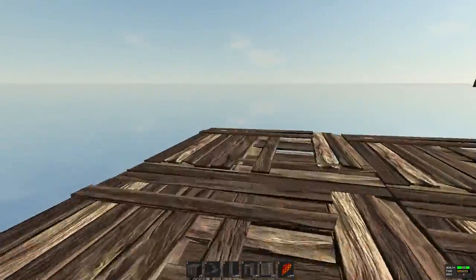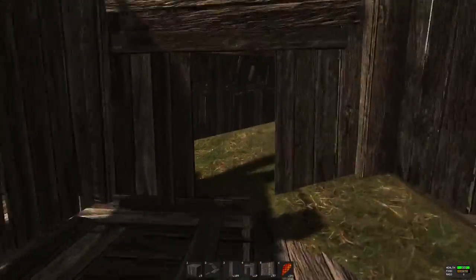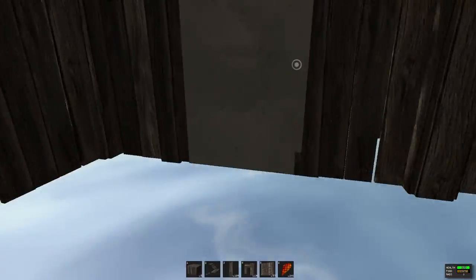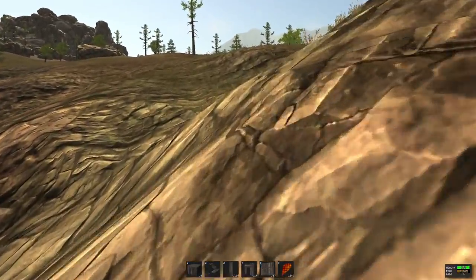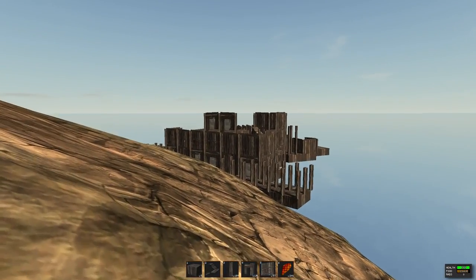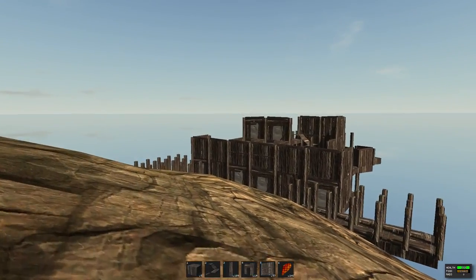You just build your metal base back here and keep building your wood base up with wood, and pretty soon you get a humongous complex that is pretty much quote-unquote unraidable. Somebody's going to look at it, visually assess it, decide it's so not worth the C4, and just leave it — and you're going to be smooth sailing.